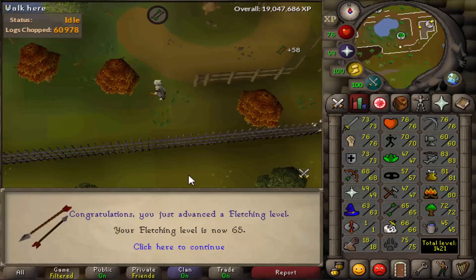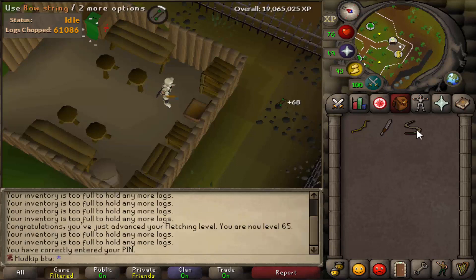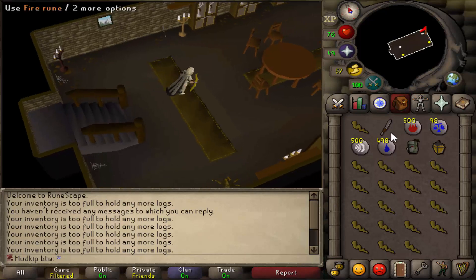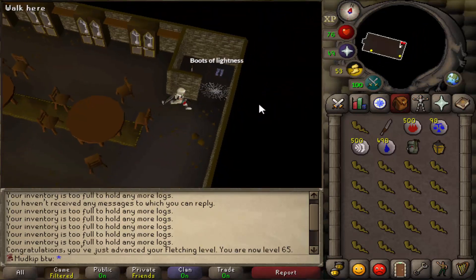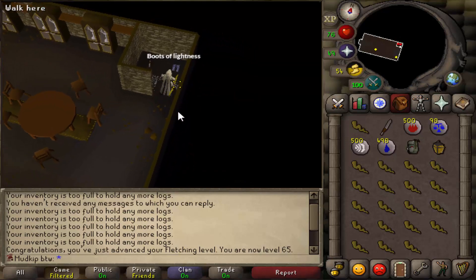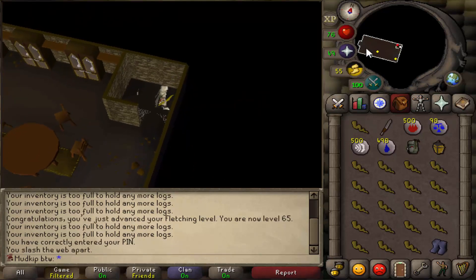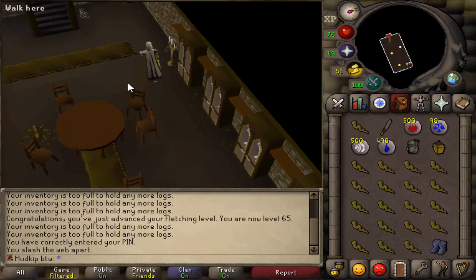And there we go - level 65 fletching! So we are all set to make this U bow, and there it is - first U bow on this account. Now we are all ready to start Temple of Ikov. We're also grabbing the Boots of Lightness while we're here - they're kind of useless right now since I have full graceful, although they do give lower weight than graceful boots. The trade-off is losing the full graceful set effect, but these are better to use at the Blast Furnace whenever I decide to go back there.